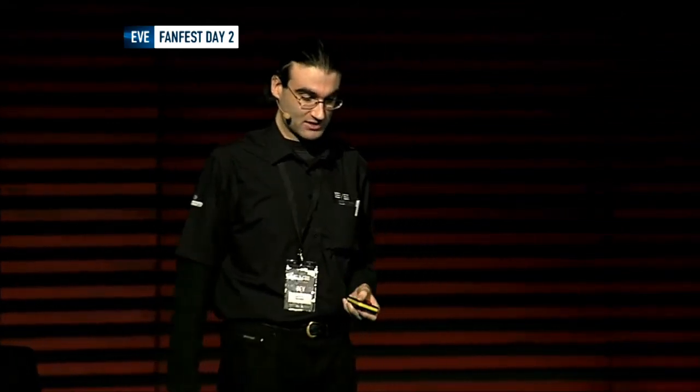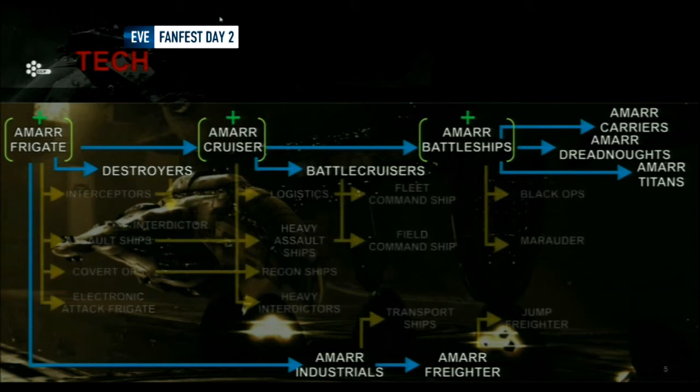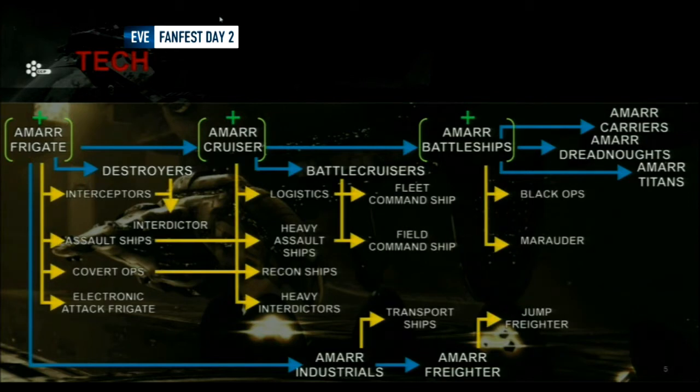How does tech translate into ship progression? In blue you have the tech one ships for Amarr — you start with Amarr frigates, cruisers, battleships, capitals, and at the bottom the industrial line, plus the two generic skills with destroyers and battlecruisers. Then navy ships in green. Faction and pirate ships are a bit odd because, for example, for the Blood Raider, you need Amarr battleships and Minmatar battleships for the Bhaalgorn. Then you have tech two, which is like this huge blob inside the blue lines — a bit of a puzzle. And in red you have the tech three ships.